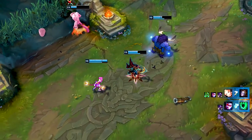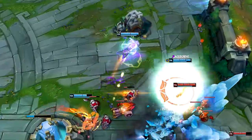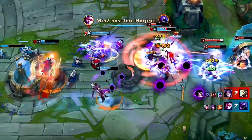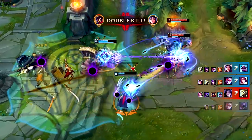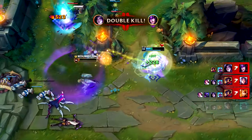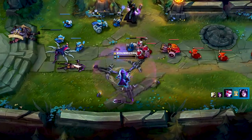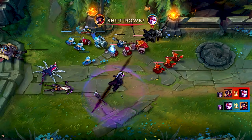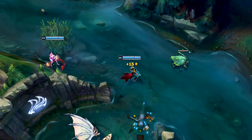In team fights, your main priority will most commonly be to take down the enemy frontline before proceeding to the backline. For one, you have shorter range than most other ADCs. Secondly, Vayne is a hyper carry that melts tanks more than most other ADCs — with the exception of Kog'Maw — due to her true damage from Silver Bolts. This means your job is always to stick behind your frontline and hit the closest enemy. Once you've mastered this, you can start assassinating the AP or AD carries during team fights, but this is very difficult and even for higher elo players I wouldn't recommend it, since it has a tendency to become a coin toss.